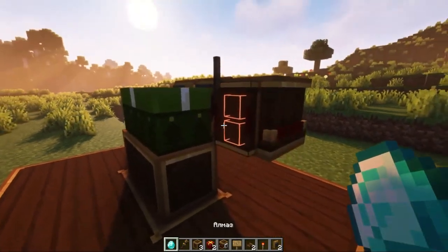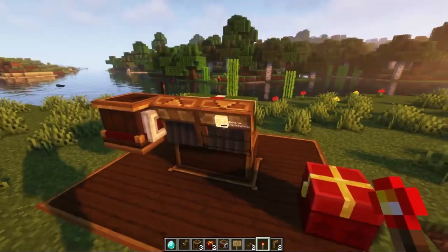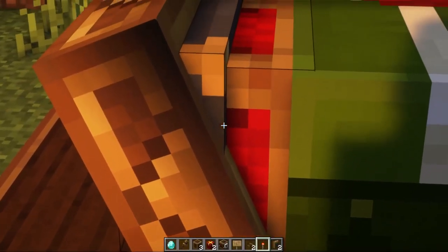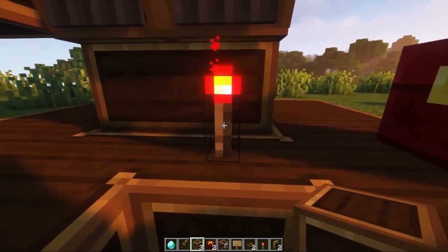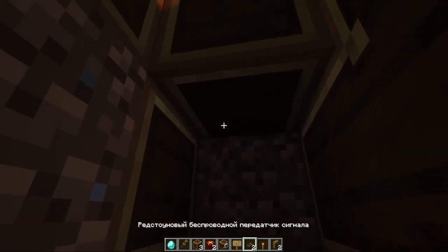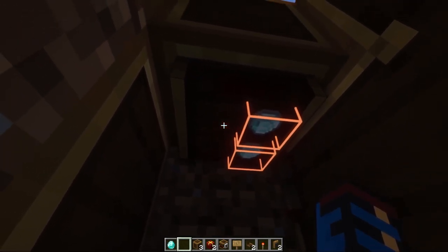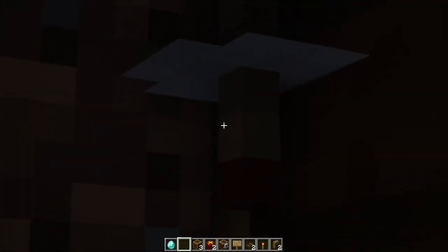Give it absolutely any frequency — it doesn't matter — we will have two diamonds. Under the funnel that will give, we put a redstone torch and now it has caught fire. Then dig under the block where we have the redstone torch and install a wireless signal transmitter. Don't forget to set the frequency the same as on the first one, and then switch it to reception mode. Hold shift and right click and we have such an antenna on it.